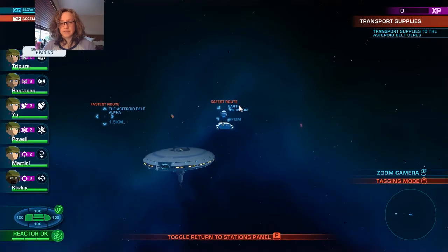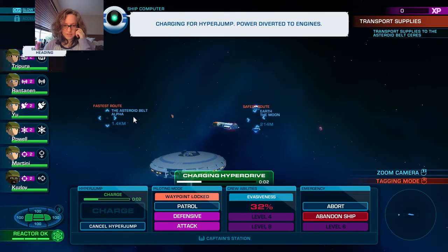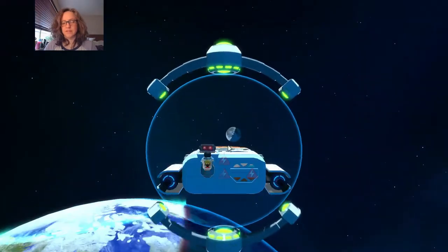That's the end of items training. At the beginning you definitely need the safest route - the faster route is very dangerous when your ship is in the early stages.